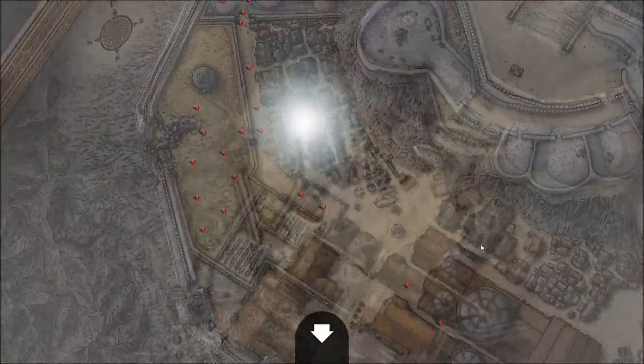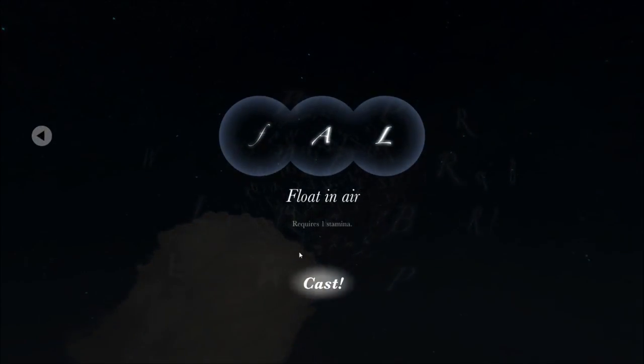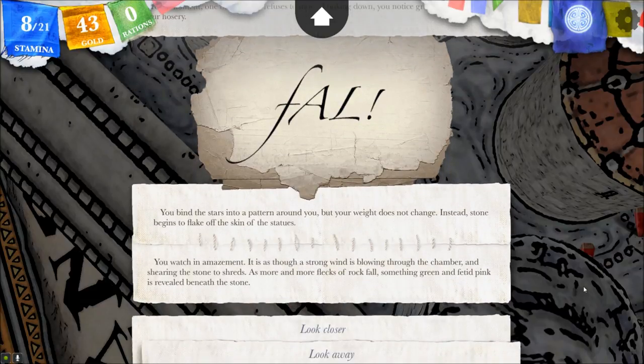What was the other spell — Fal, F-A-L? Float in the air. 'You bind the stars into a pattern around you, but your weight does not change. Instead, stone begins to flake off the skin of the statues.' Someone said this might counter the spell — the Fal spell. 'You watch in amazement — it is as though a strong wind is blowing through the chamber, shearing the stone to shreds. As more and more flecks of rock fall, something green and fetid pink is revealed beneath.' Yeah, they were people turned to stone.